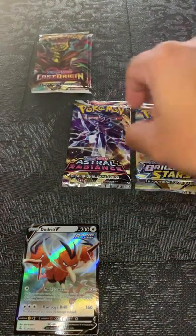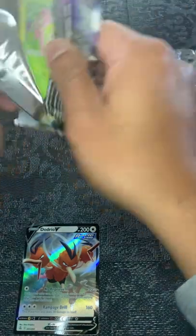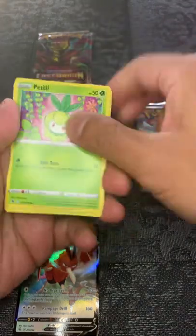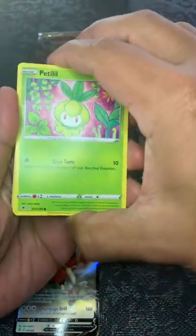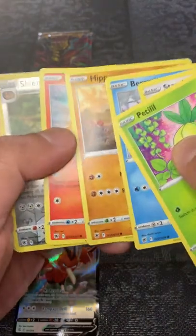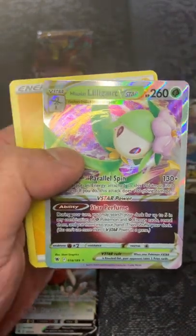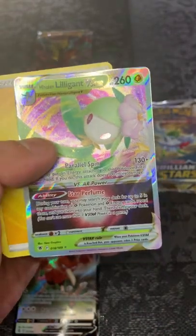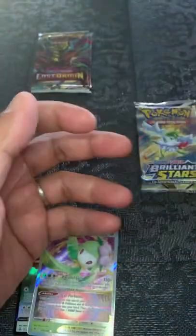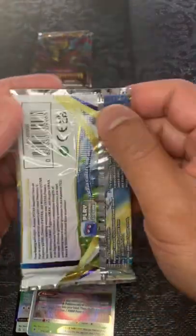Let's go with the Astral Radiance. We're getting something here again — look at that! It's a Lilligant V-Star! Check it out, that's two for two, What a Pack! Two for two — come on Charizard, you in here?